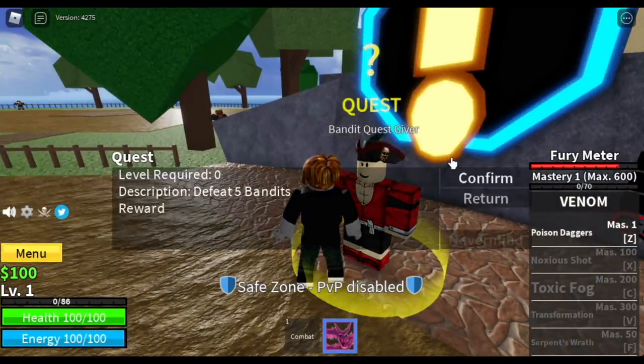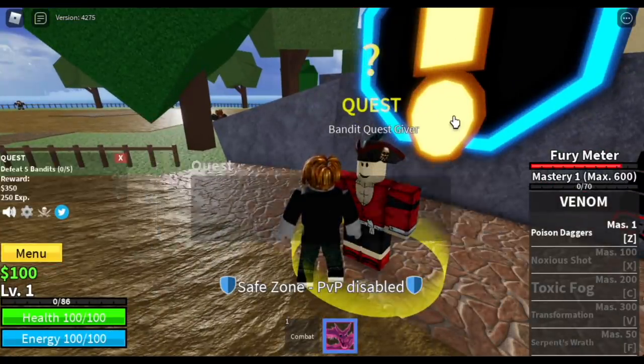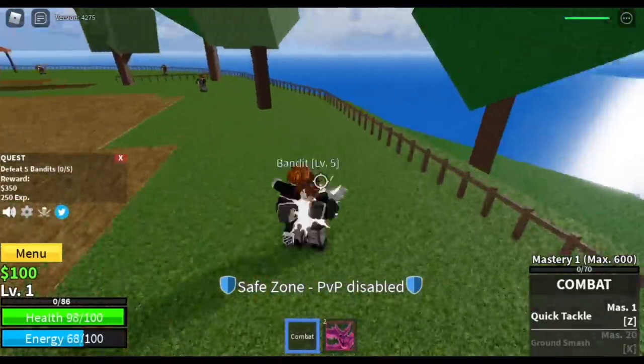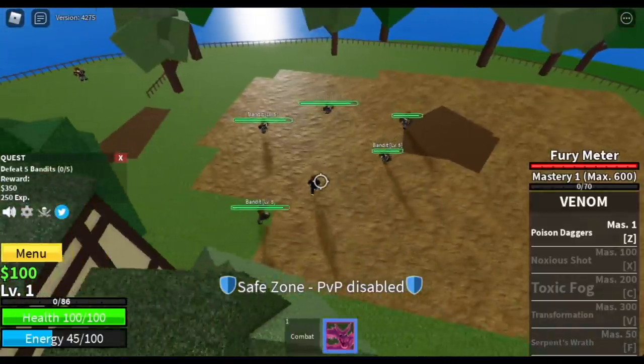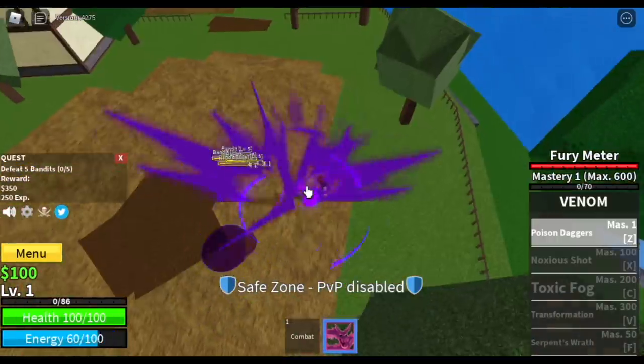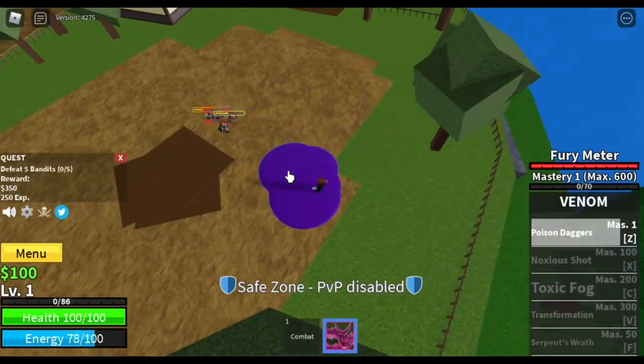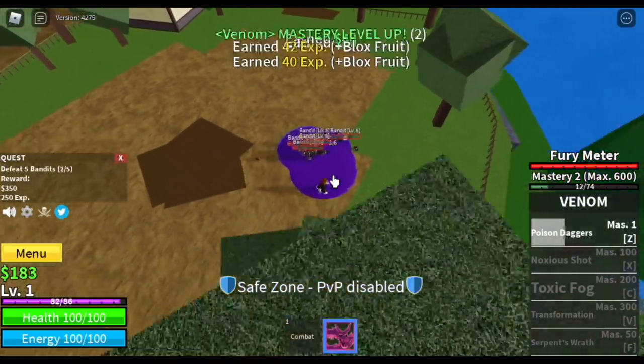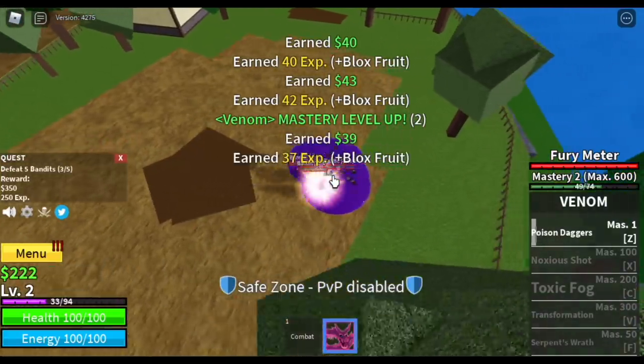We are going to start by defeating bandits. You need to defeat 5 to finish 1 quest, so we are going to lure 5. And we are going to use our first skill, the Poison Dagger.